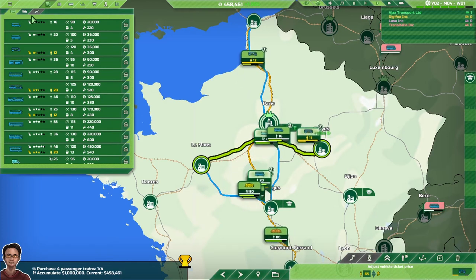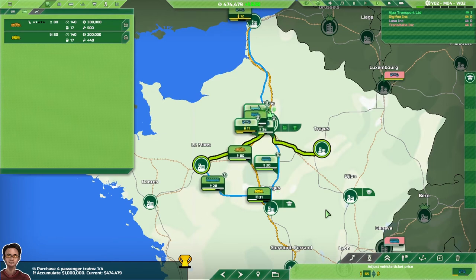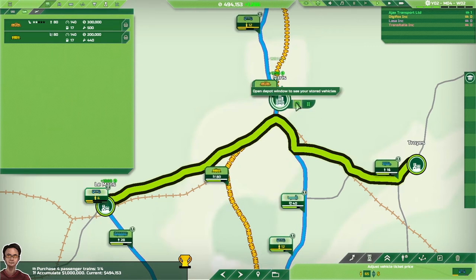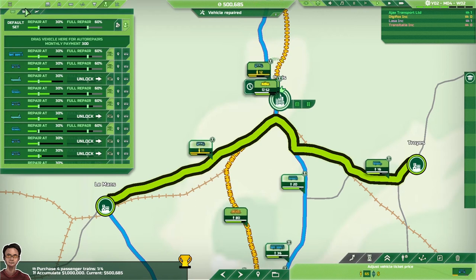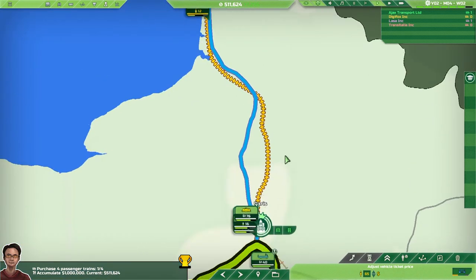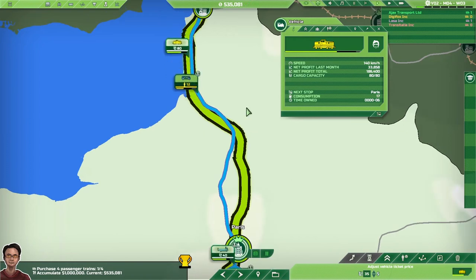The license costs $200,000; cargo trains themselves are $200,000 and passenger trains $300,000, so get a good bank balance going before thinking about trains. You will also need a separate depot for your trains — the train depot costs $50,000 as opposed to around $25,000 for a road depot. And if you're looking for a manager for your trains, expect to employ someone at $100,000 again. It's a quite expensive operation but they do produce a lot of revenue.